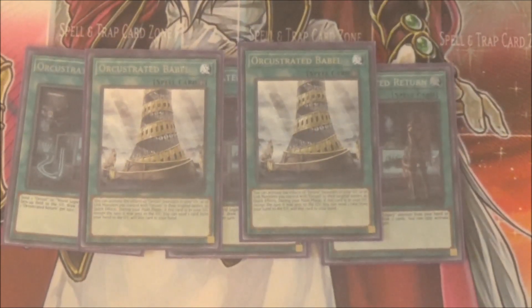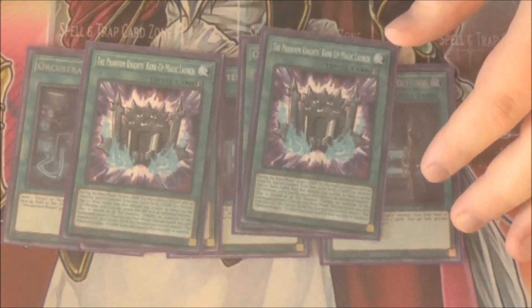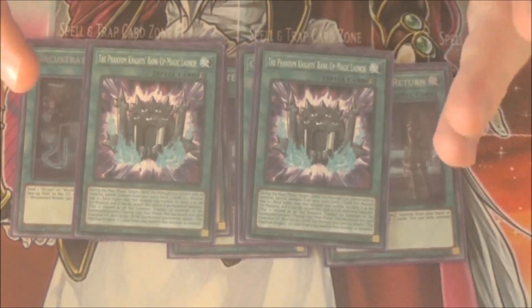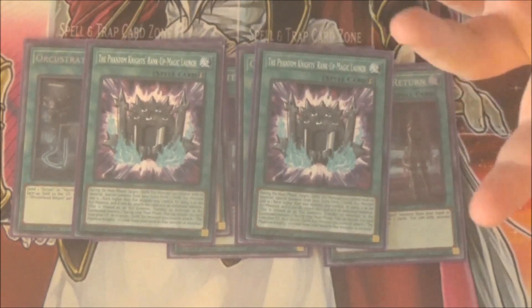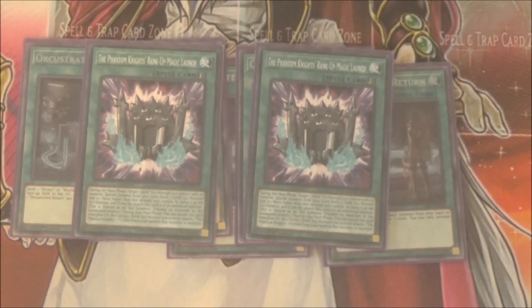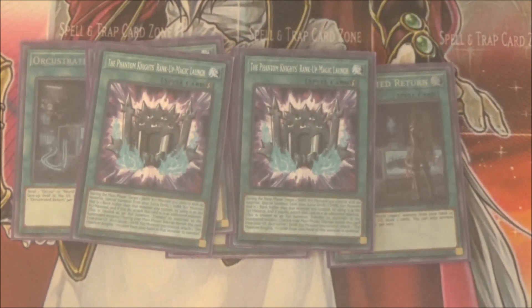I know this is going to be a big sticking point because of the stigma behind these kind of cards, but trust me, it works. Two Rank-Up Magic Phantom Knights Launch. This card is searchable by both Phantom Knights searchers. The monster you make out of this is incredibly good and incredibly nasty for what you can do with it and the rest of the lockdown. You target one dark Xyz monster you control with no Xyz materials on it, rank it up into a dark Xyz monster one rank higher. It also attaches itself to the Xyz monster as Xyz material, and then you can banish it to attach a Phantom Knight from your hand as Xyz material.